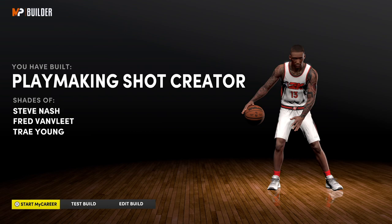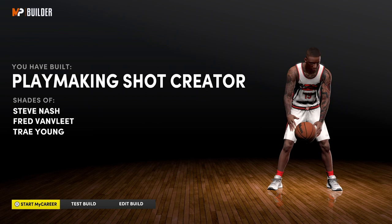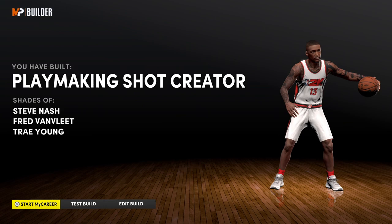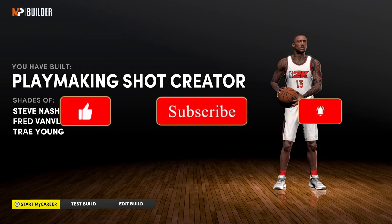As you can see, we have a Playmaking Shot Creator and Steve Nash is at the very top — incredible. This is the exact Steve Nash build. This build looks amazing; I would have so much fun using it because this is my type of build — to playmate, to ball handle, and to shoot jumpers from anywhere. Let me know what you thought about this build. If you enjoyed it, drop a like, comment below any builds you want to see, and until next time, much love.